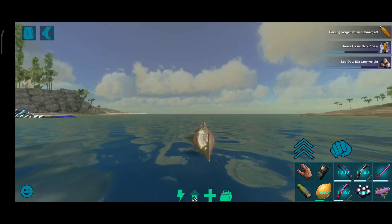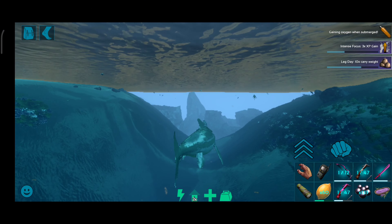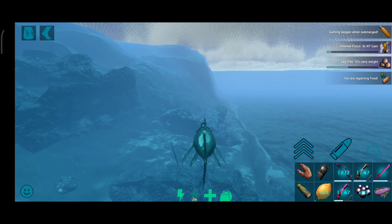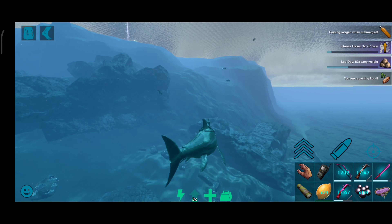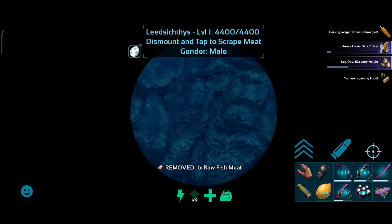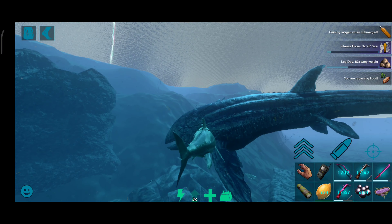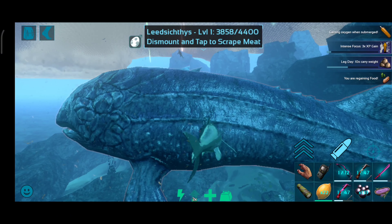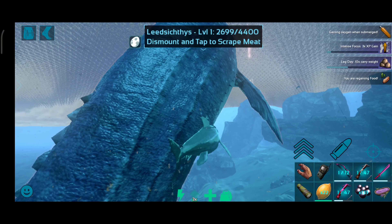Kita langsung cari aja tusoknya, mudah-mudahan ketemu. Timingnya gampang dan cepet, yang lama tuh nyarinya karena Dino ini lumayan rare. Perasaan tusok sama Pliurodon lebih rare — Pliurodon tuh lebih sering ketemu. Terakhir waktu kami mau ketemu sekali, habis itu susah lagi ketemunya. Ini kita bunuh aja Dino ikan ini dulu.